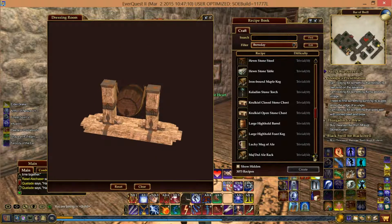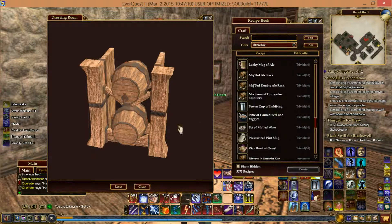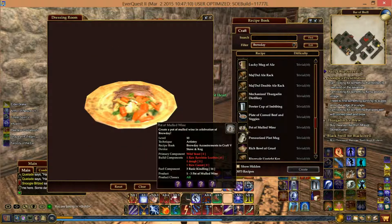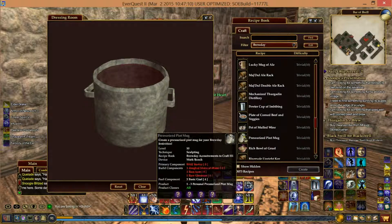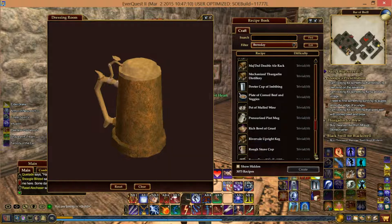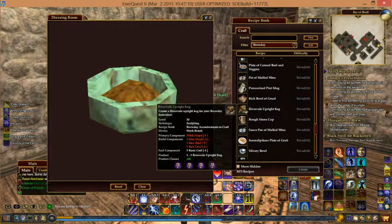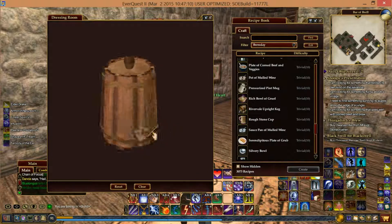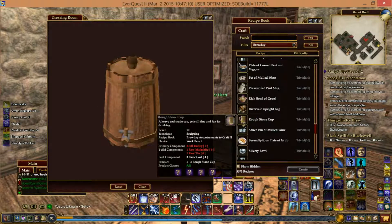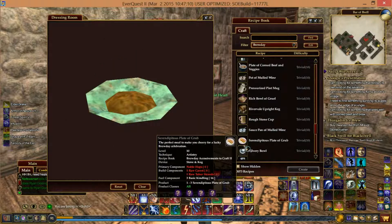Lucky Mug of Ale. Majdool Ale Rack. Majdool Double Ale Rack. Pewter Cup of Imbibing. Plate of Corned Beef and Veggies. Pot of Mulled Wine. Pressurized Pint Mug — I think you have to make this for one of the achievements. Rich Roll of Gruel. Rivervale Upright Keg — nice, they remind me of coffee things. I think you have to make them for the achievement too. Rough Stone Cup. Saucepan of Mulled Wine. Serendipitous Plate of Corn.